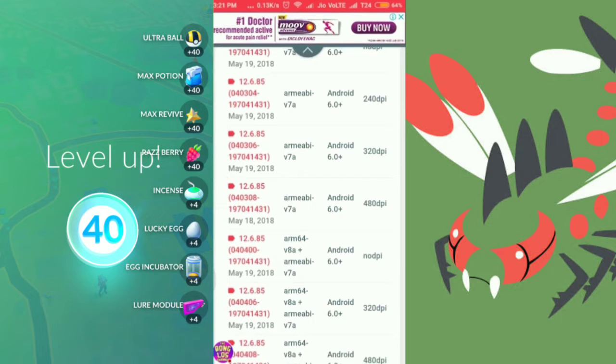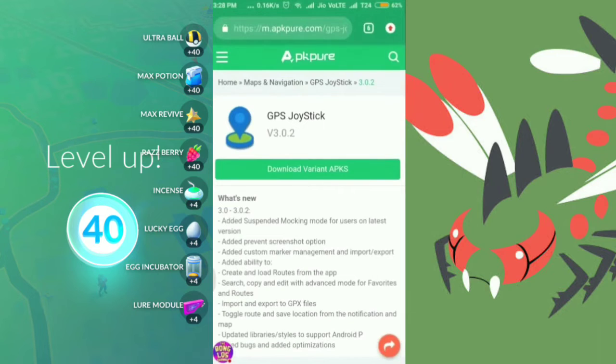Once you have downloaded the APK, all you need to do is install it and it will replace the factory version with the 12.6.85 version. You're then all set for the second step — downloading the spoofing app. Here is the website from where you can download GPS Joystick, which I use to spoof easily.